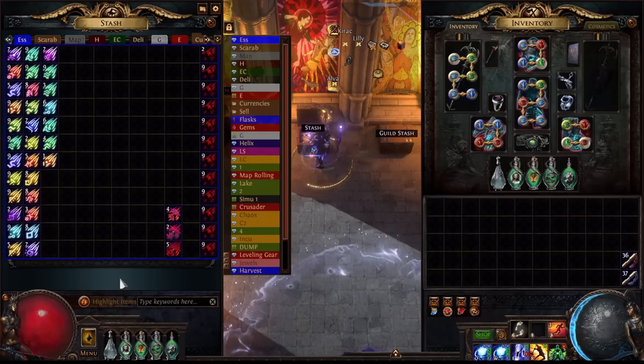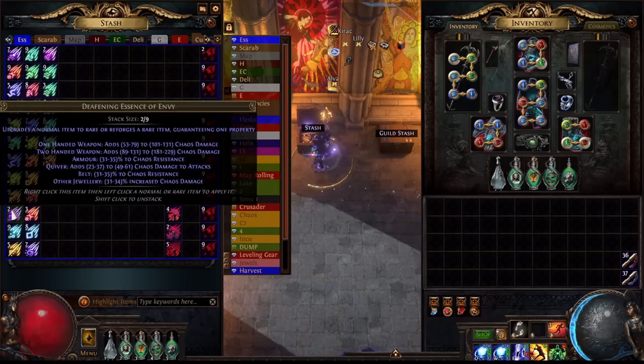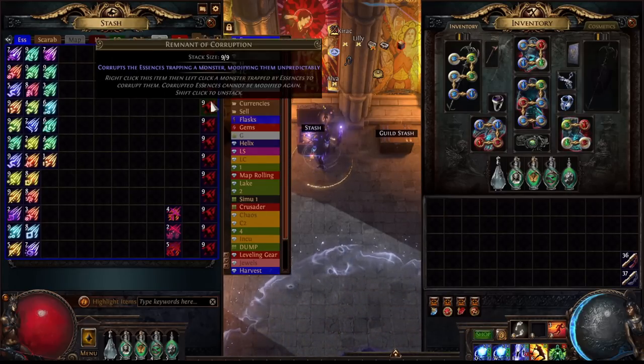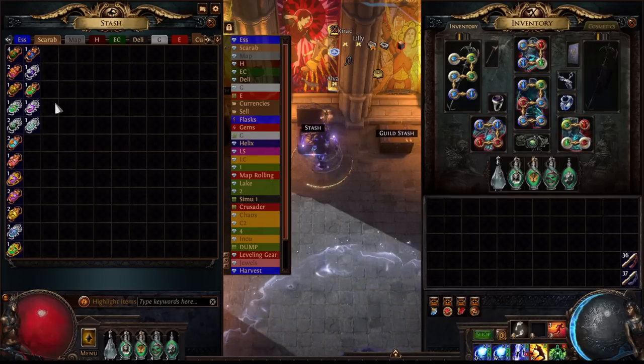Next, let's go ahead and take a look at the loot we received from running this test. Here we have our essence tab. I've upgraded all of our essences to deafening, as it is difficult to sell other types in bulk, and I have valued this tab at only 90% of its Poe Ninja price. I was being quite liberal with my use of Remnants of Corruption, and as you can see, we still ended up netting over 100 of them. Next, we have our scarab tab. This was very pitiful, and I think this was mostly because we only had one or two strongboxes per map and they were usually only normal quality.